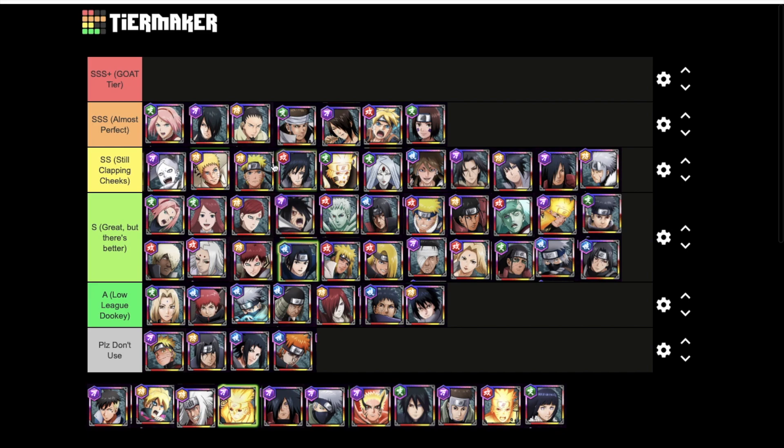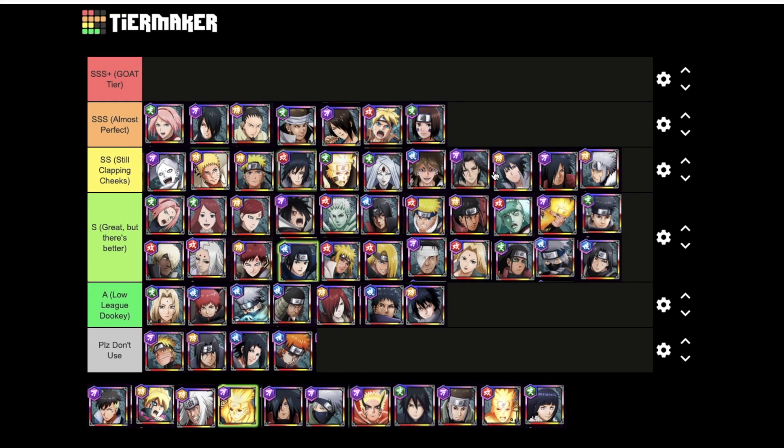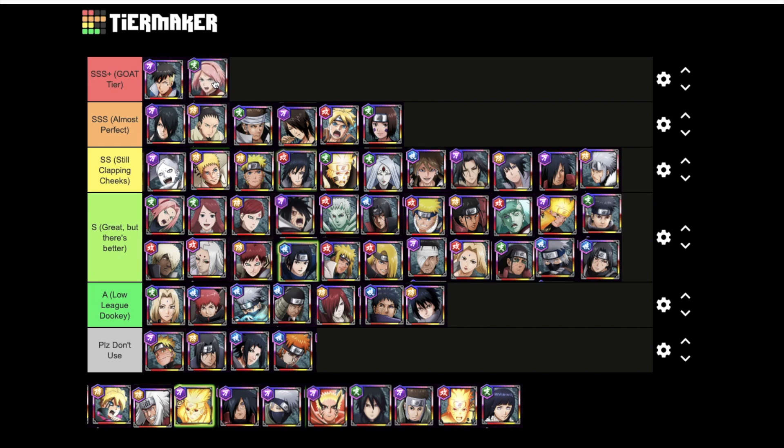Now into the new shinobis as supports. Kawaki belongs in Goat Tier — revive cancel, a lot of damage, good follow-up jutsu if paired with Bariamo Naruto, can hold his own and help defeat enemies. Mama Sakura also belongs in Goat Tier — she has the whole package as a support, absolutely fantastic. Very very solid all around.